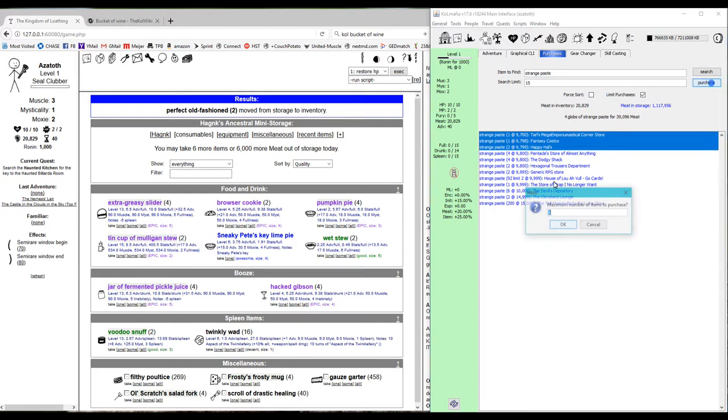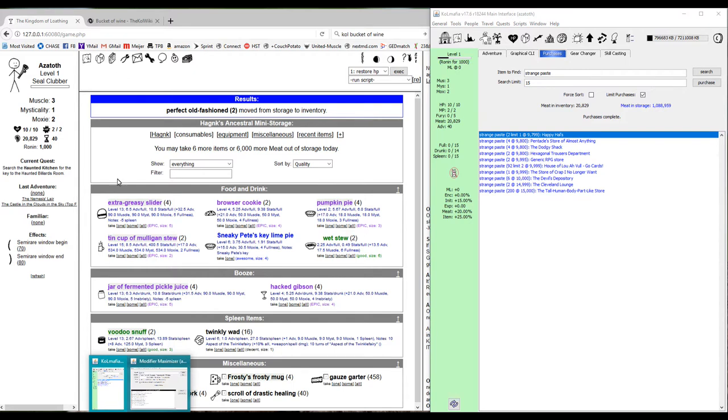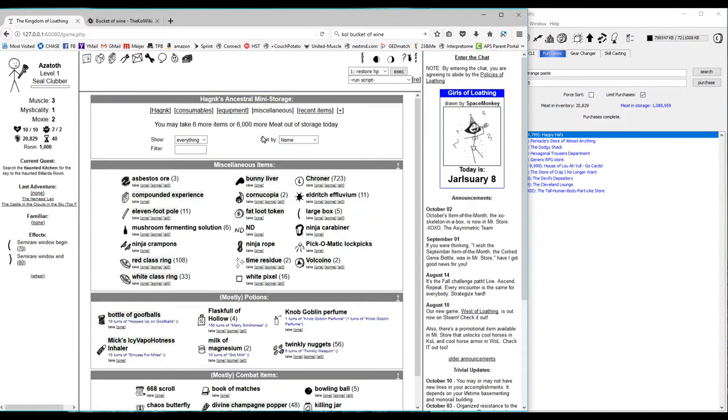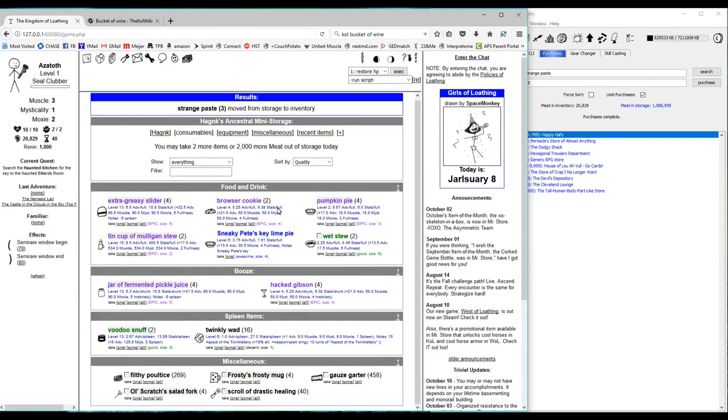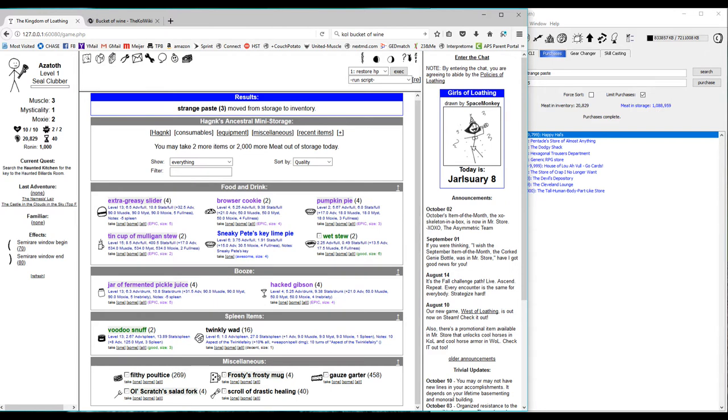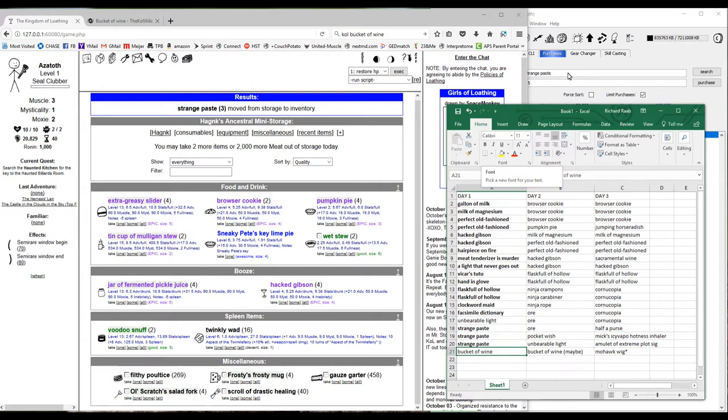We'll also pull three strange pastes and use a bucket of wine as our nightcap, depending on how we end the day. We probably won't be high enough level to have something better for a nightcap, so we'll leave that for now and see what happens. The reason we don't want to use astral energy drinks on day one is that you get fewer adventures from them at lower levels — wait until level 11.